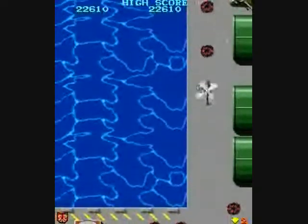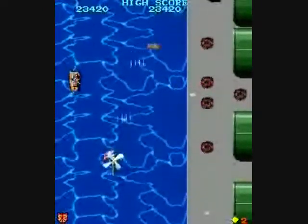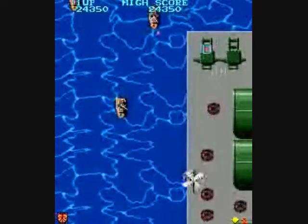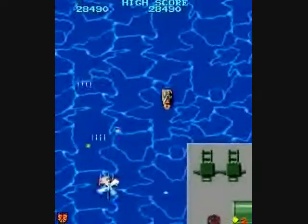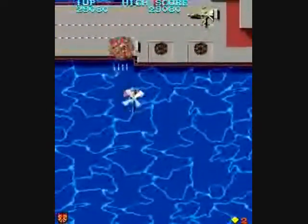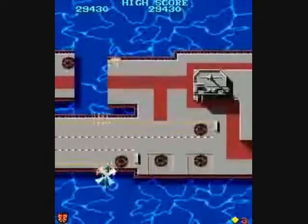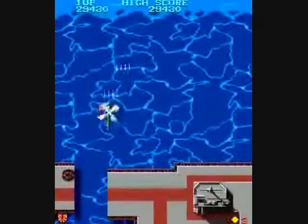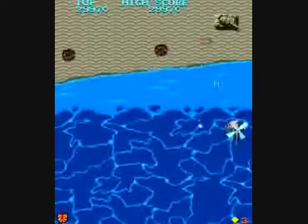You can also get an extra life at 20,000 and every 80,000th point after that. There will occasionally be a plus sign, and when you shoot that, if the plus was red, you will get a side-firing mini-helicopter attached to your side that will shoot towards the side. If you shoot the plus when it's white, you will get a forward-firing mini-helicopter. You can have up to two at once, and they can get shot and disabled.